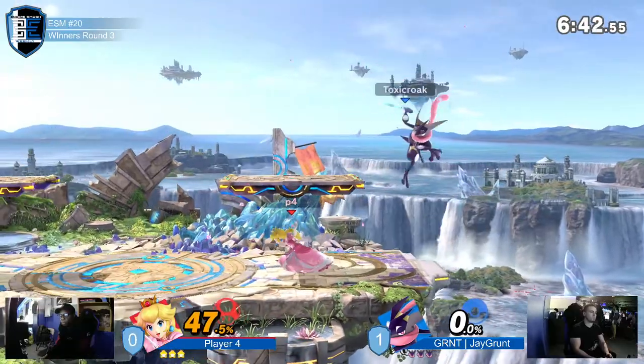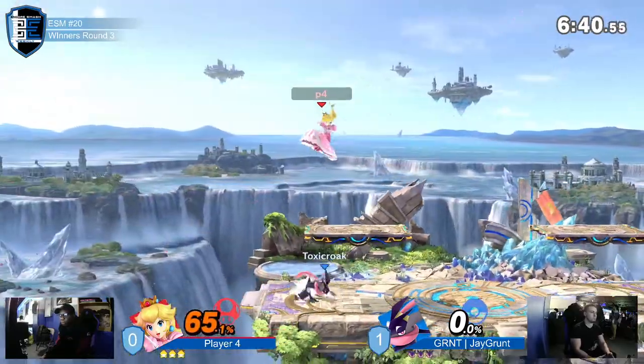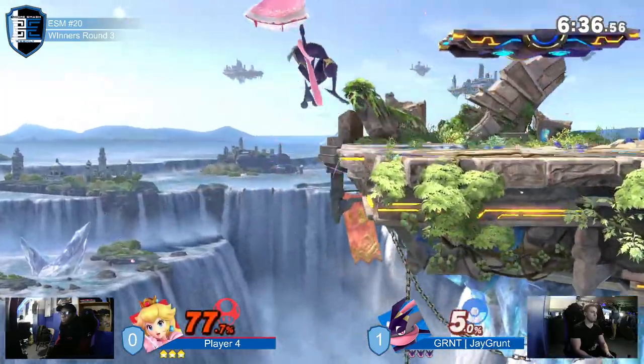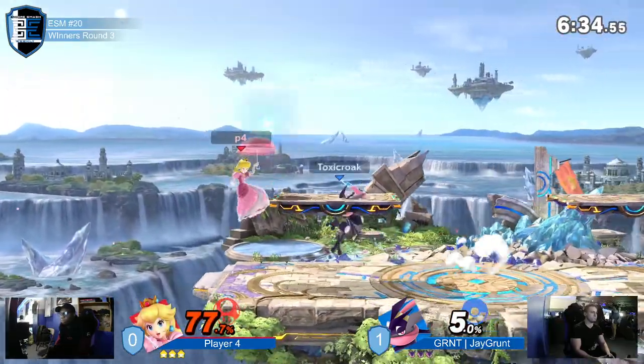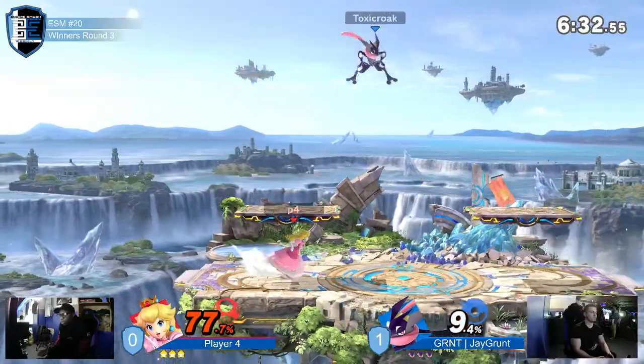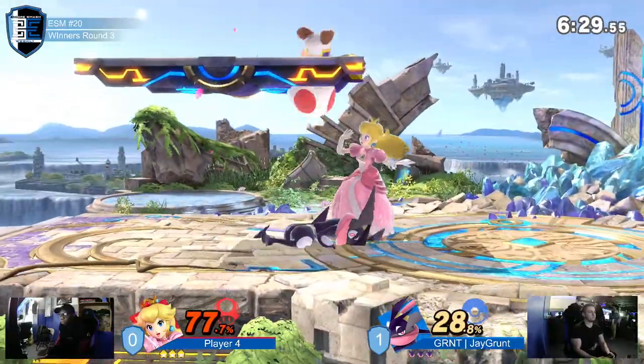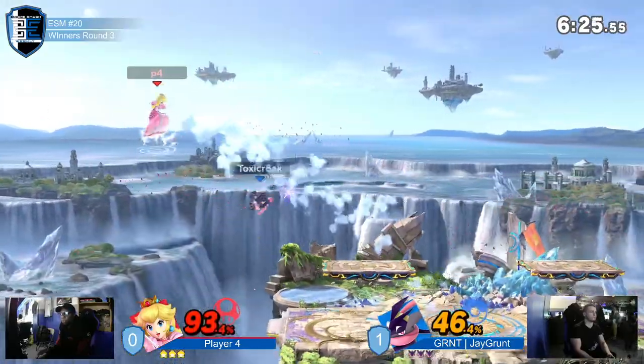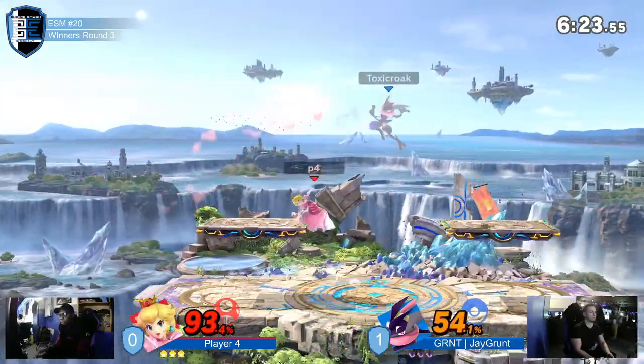That was kind of an early up-B from Player Four — gets him back on stage, but he's yet to actually touch Jgrunt. Player Four is finding himself back in disadvantage, not getting many opportunities to play this game. Now we actually have some solid Player Four damage, but until that point the three hits of up-B were the only damage he had done that stock.